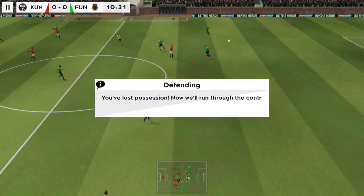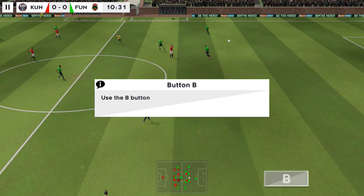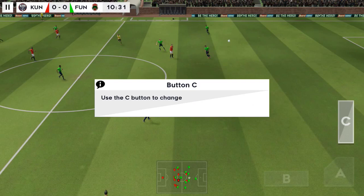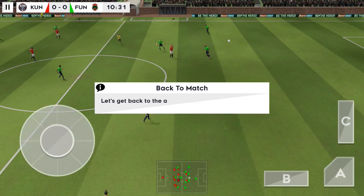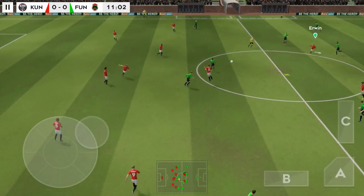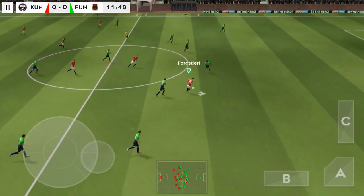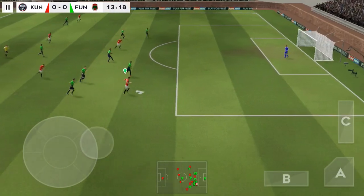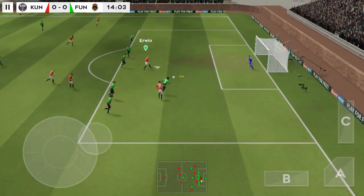You've lost possession. Now let's run through the defensive controls. Use the B button to pressure the ball. Use the A button to put pressure on — use the C button to change the active player. Let's get back to the action. He finds his teammate. Great technique. Volleyed on.